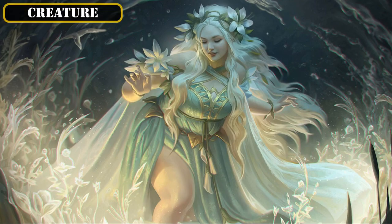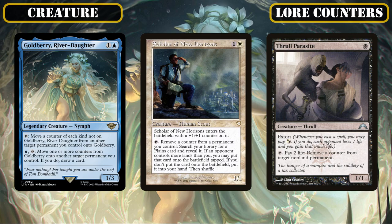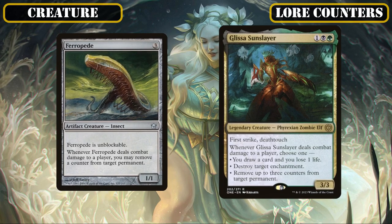Opening with our creature base first, it'll mostly consist of creatures who can either manipulate the lore counters on our sagas to get additional uses out of them, or creatures that care about enchantments to generate value as we cast them, use them, or lose them. In the former category, we'll start off by running Goldberry River Daughter, Scholar of New Horizons, and Thrall Parasite as a trio whose activated abilities allow us to remove lore counters from our sagas to have them stick around for longer, with the first two also providing ramp or draw. We also have Therapeed and Glissa Sun Slayer, whose on-damage effects allow them to remove some or even all of our lore counters off our sagas, both being easily able to get in for damage thanks to either being completely unblockable or possessing the very annoying combination of First Strike and Deathtouch, while also alternatively providing targeted enchantment removal or repeatable draw.